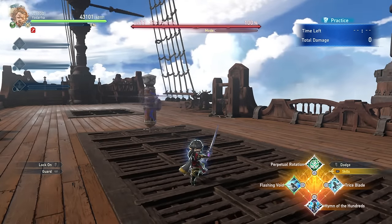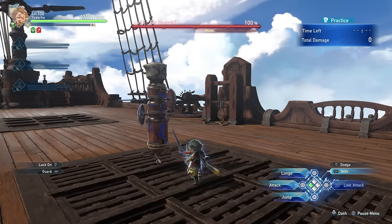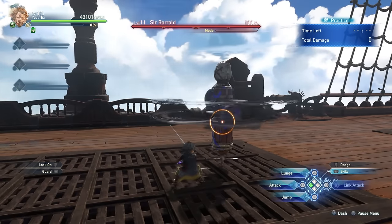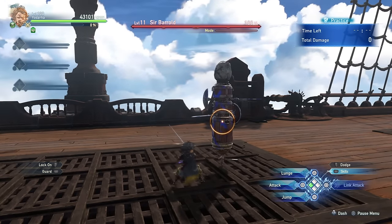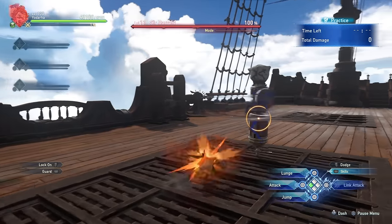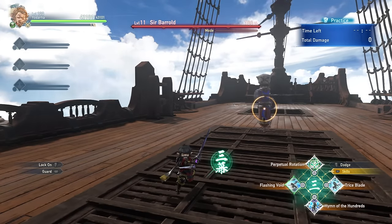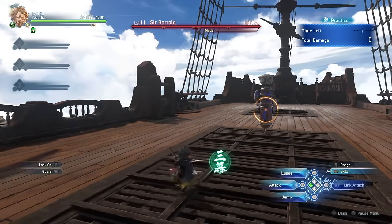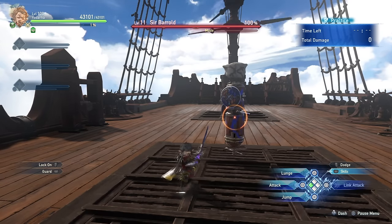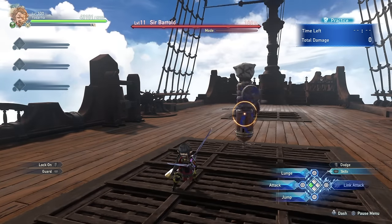The next buff is Heim of the Hundreds, where Yodarha is able to grant himself Mirror Image, which lets him take 3 different hits without taking any damage. The visual indication for the game hitting you while using Mirror Image really isn't there, so it's a little bit hard to tell when your Mirror Image has been activated once or twice, but whenever you do get hit 3 times you will lose the blurry effect on your character. A very cool thing about Yodarha is that if your marks are fully maxed out with 3 stamps and you perform Heim of the Hundreds, you're going to grant Mirror Image for your entire party, providing reliable party-wide survivability.